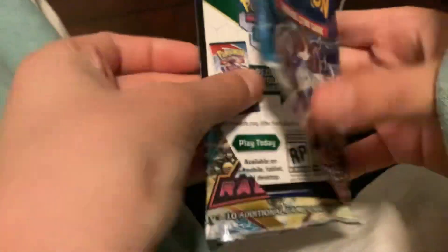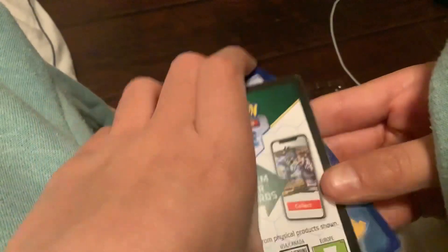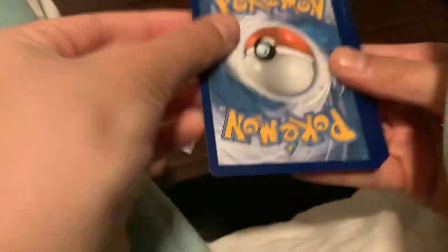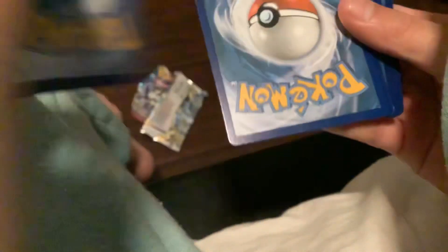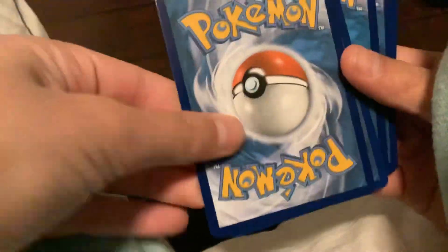We got a black card. Let me just adjust the camera again. We got a black card, and — oh shoot. Okay, so we got a black card, and let's put that there. A trainer, a killeria or whatever that is, a trainer, an energy card. And what did we get for the rare one?